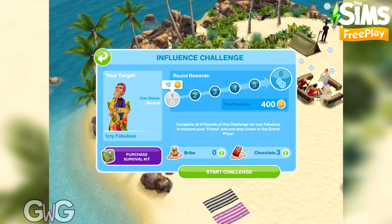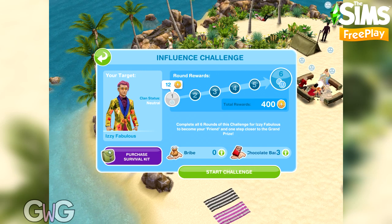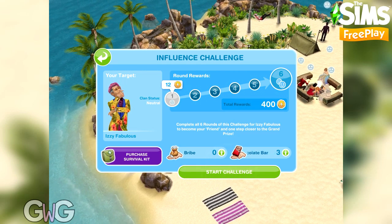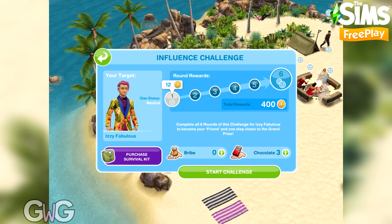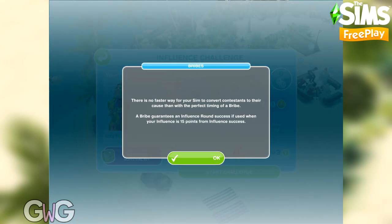The profile shows the clan status and the rewards you get for each round. You are aiming to complete three challenges to get them from neutral to friends, friends to ally, and ally to clan mates. On here you can also purchase the survival kit — I'll explain that in more detail later. It also explains how bribes work; this is part of the survival kit.